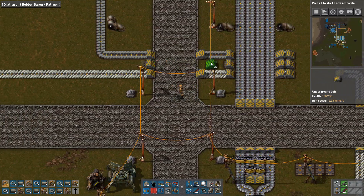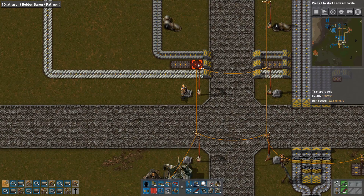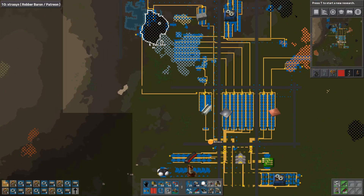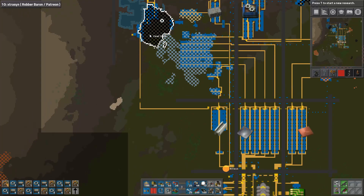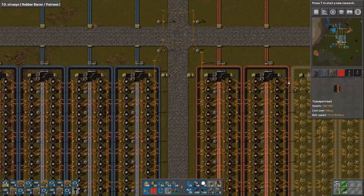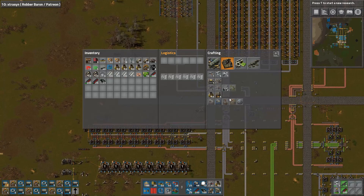I think one belt here will be fine, so I'll take the coal in here. Where is the coal coming from? It's coming from up here, so that's perfectly fine. I like that — I can just draw another line like this. It's actually okay because it's not being consumed that much.